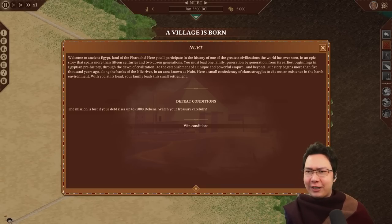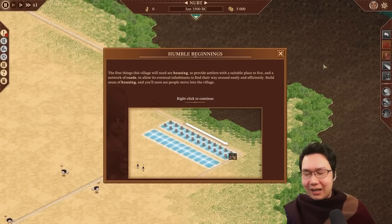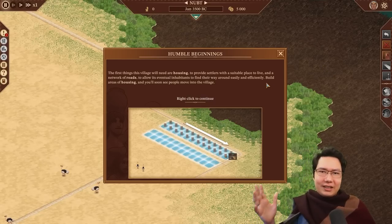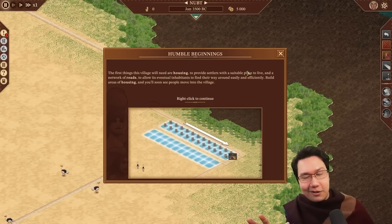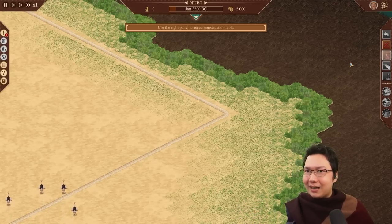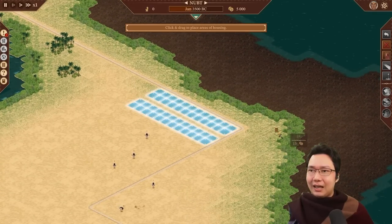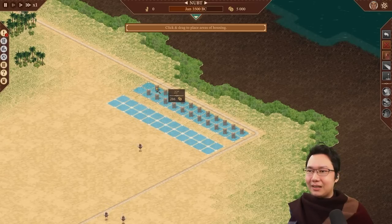Welcome back to Pharaoh. Here we are with the humble beginnings, and you might notice one big change — there is a loss condition if you go into debt too far. This game is tutorialized much better than the first game, but I'm not going to read through all the tutorials because I know how to play Pharaoh. The UI is being tutorialized and it's very different — it's going to take some getting used to. We can zoom out to see more of the map, and the hotkeys should be working, but it's going to make me do the tutorial steps first, so let's build the houses.